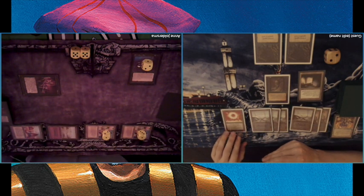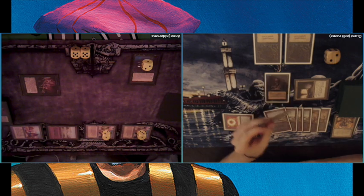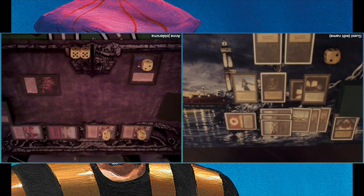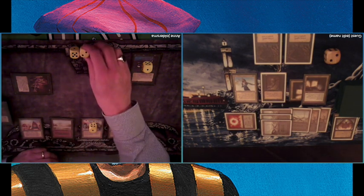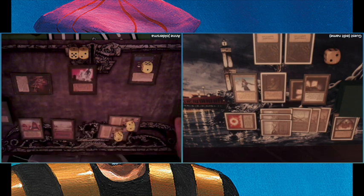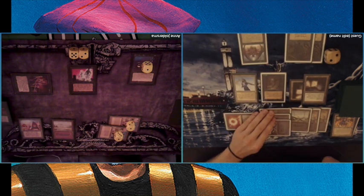He first takes 2 more damage from the Yawgmoth Demon. I use the book again, discarding my Lord of the Pit — at least I have one — and playing an Island of Wak Wak, which means I can protect myself from the flyers. He's down to 8 life — can I actually win? He corrects himself to 7 because we forgot a City of Brass trigger when he played the second All Hallows' Eve. Then — this is brutal — he takes my Lord of the Pit with the Animate Dead. That was the one thing I was hoping he wouldn't do.